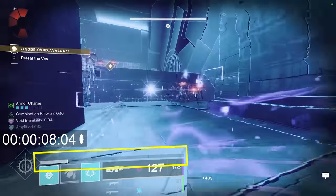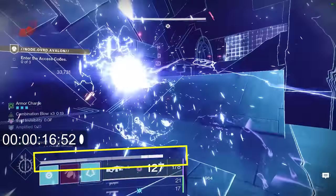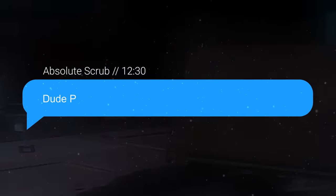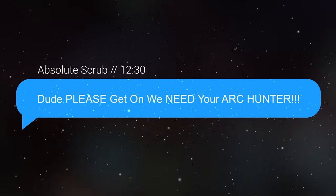You'll be throwing grenades and supers literally every 5 and 25 seconds. And you can create so much heavy ammo that you'll have your friends blowing up your phone to hop into the fireteam on raid night like clockwork.